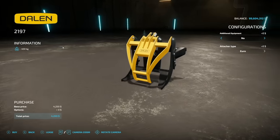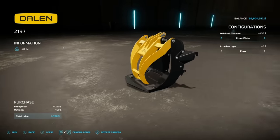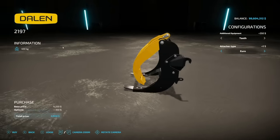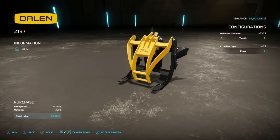Next is the Dalen 2197 Timber Claw, which hooks up via a front loader. It comes in a couple of different setups including teeth, front plate, or nothing — definitely go with the teeth at the very least. Attach type options are Euro or SMS, so it's designed for front loaders. It weighs about half a ton by itself and looks good.